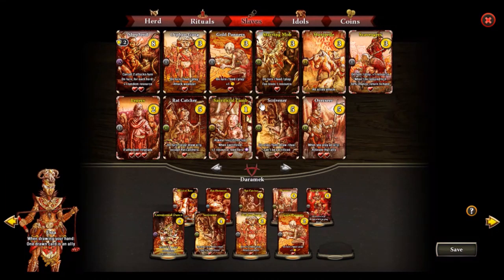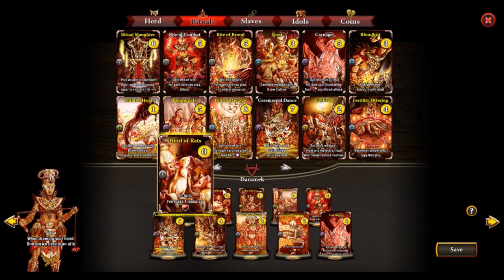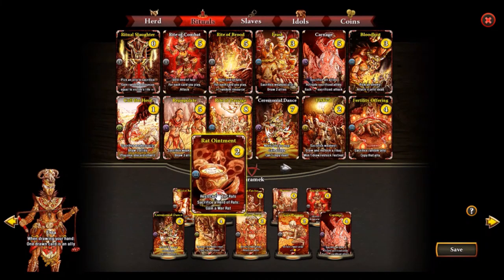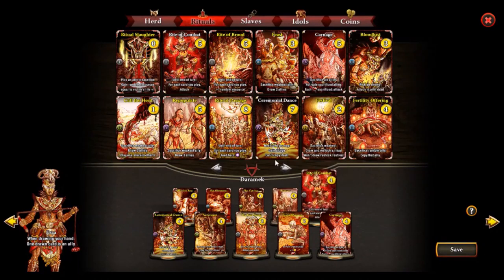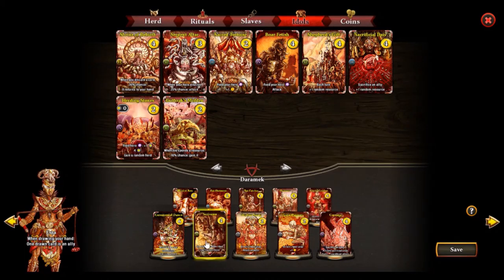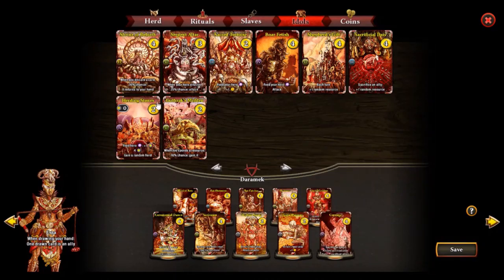There are probably ways to improve it still — we wanted Carnage probably in place of Stampede. But other than that I did feel it was more reliable, more aggressive, less weak against board clears. We still have the nice synergy with Heard of Rats and Rat Ointment, and it's really good to have Rat Ointment in a Rite deck because we can play so many cards with it. I like the Overseer and Rat Catcher addition. Another thing to consider is Shrine of Rebirth since we went for a more aggressive ritual deck — but I don't really know what to get rid of, probably the Carnage. Let's try a game and consider swapping for a Shrine of Rebirth.